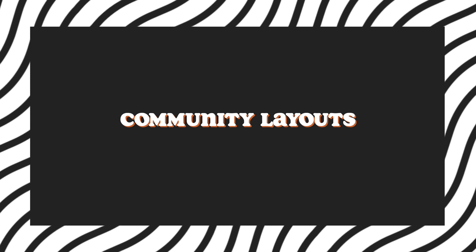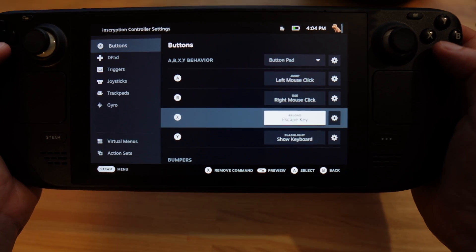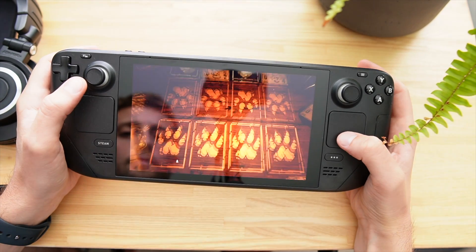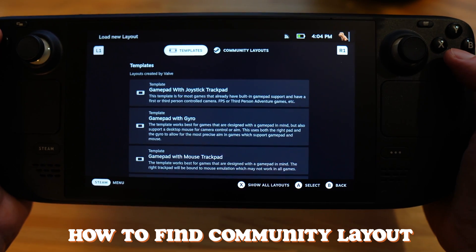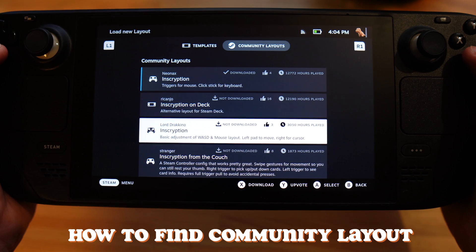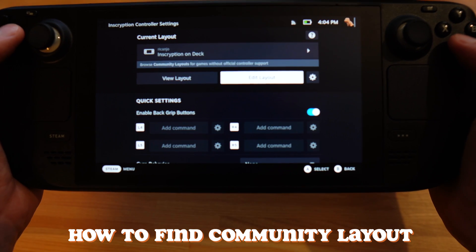So within the settings for each game, you can access something called community layouts. This is where players can create and upload their own custom controller layout for the Steam Deck, which you can download and use yourself. This is incredibly handy for all games, but in particular those that aren't perfectly suited to the Steam Deck. For example, Inscryption was a game that was made for PC and requires mouse input, so you have to spend a little bit of time in the settings getting the touchpads to work. But to save time, you can go into the community layouts and pick from a setup that someone else has already designed and worked out really well. The most positively rated ones float to the top, so it's easy to pick a good one, and it just saves you time assigning all the buttons.